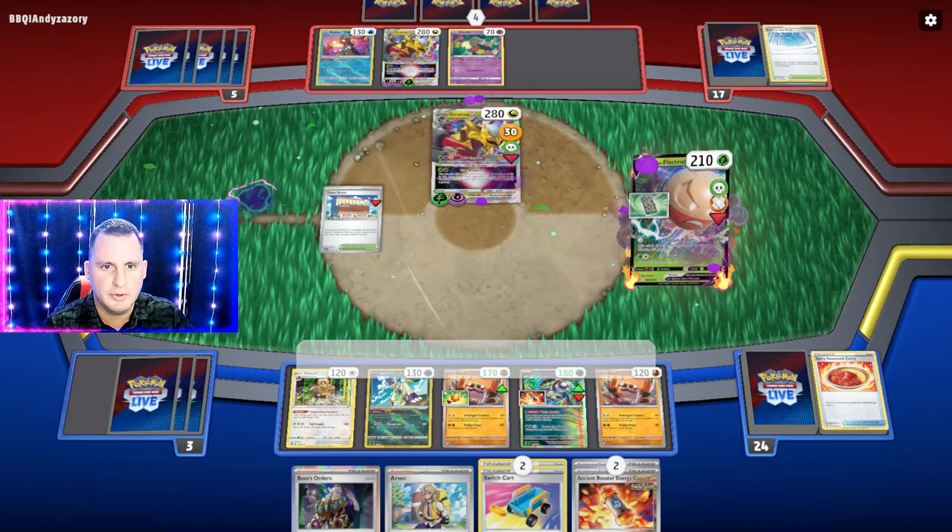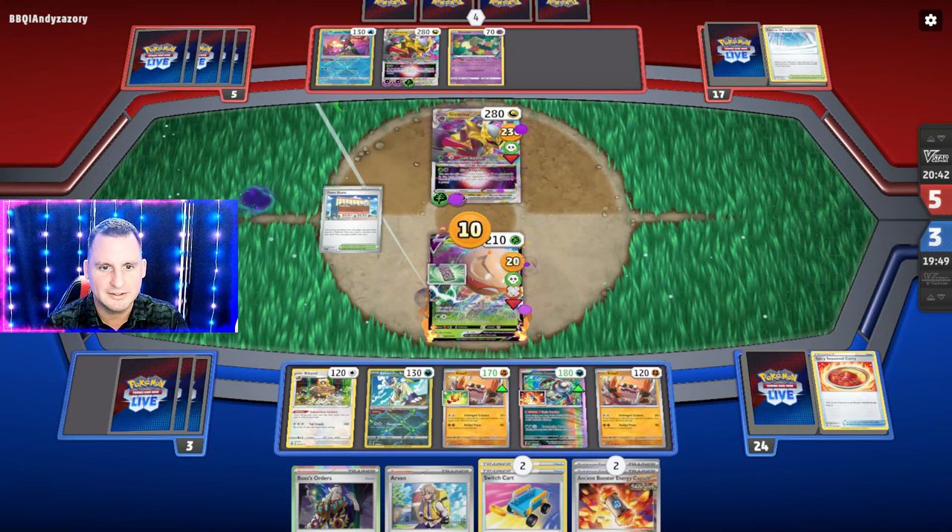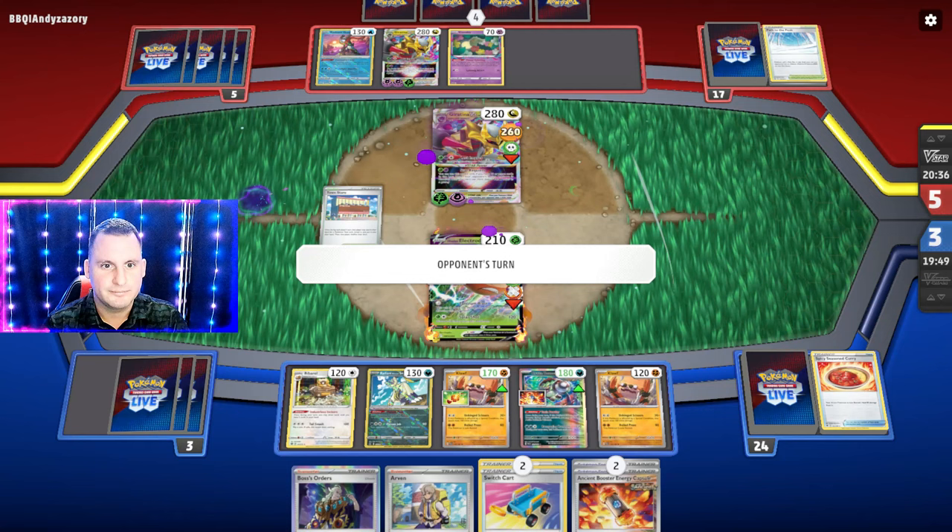They're going to take two prize cards, but they have to either switch or Escape Rope — we know they used an Escape Rope. I'm not burned, I'm going to get knocked out anyway. But if they stay there, they get knocked out, and if they retreat, they lose two energy — that's their choice.